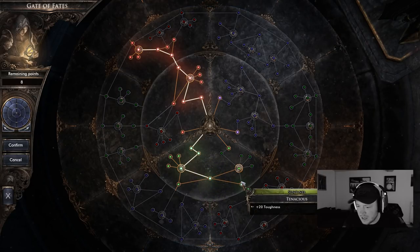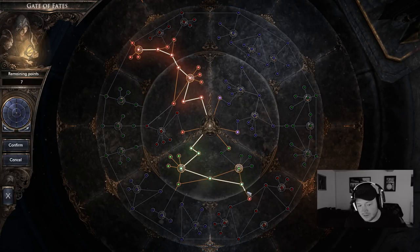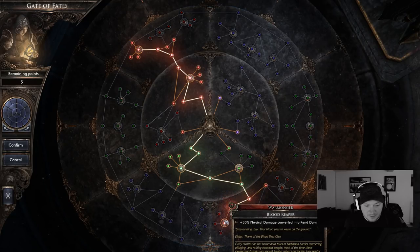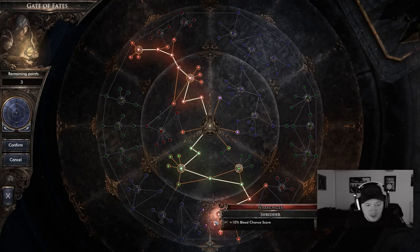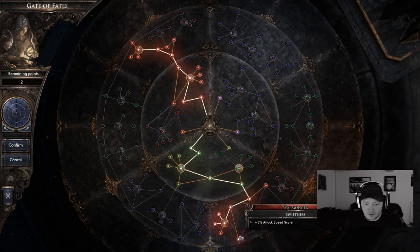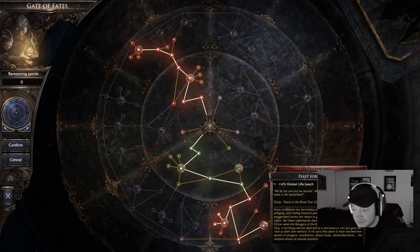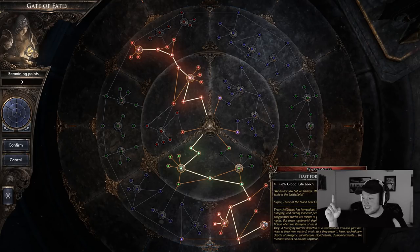This build is actually based on a lot of life leech, so you get a lot of health back and have a higher chance of surviving. We grab a little toughness on the way as well, which also gives us damage because of the Praetorian node. Going right down to grab some rend damage, life leech, bleed chance, more attack speed, and six percent global life leech — this is essential to staying alive. That's the passive talent tree.